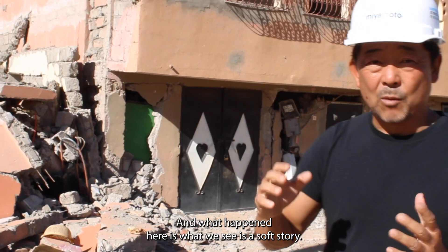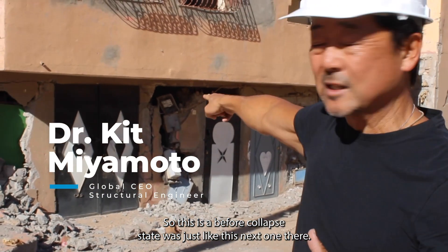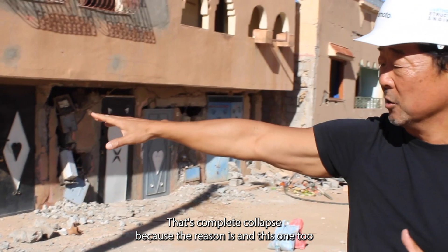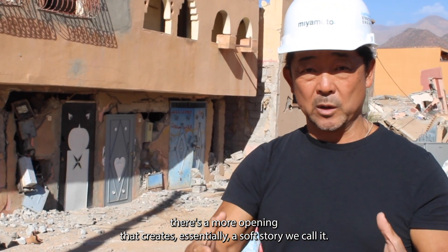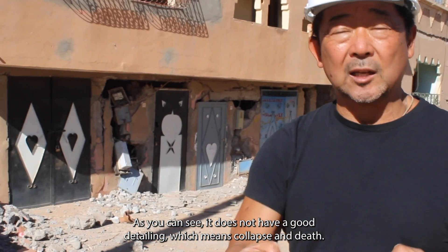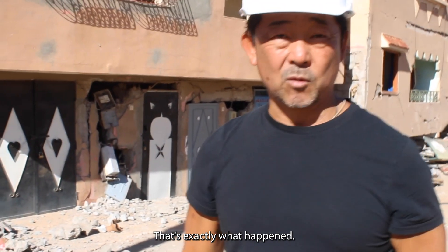What happened here is what we call a soft story. This is a before-collapse state — it was just like this. The next one there is completely collapsed. The reason is on this one too: the ground floor has more openings, which creates essentially a soft story mechanism. There's not enough rebar, and as you can see, it does not have good detailing. Which means collapse and death. That's exactly what happened here.